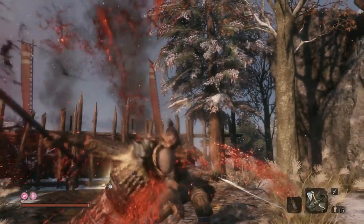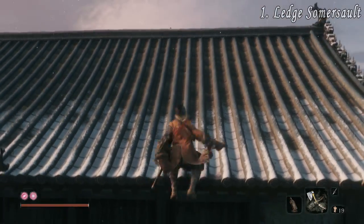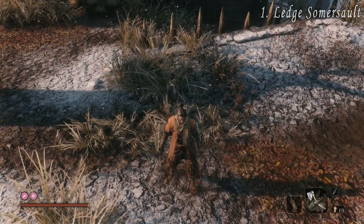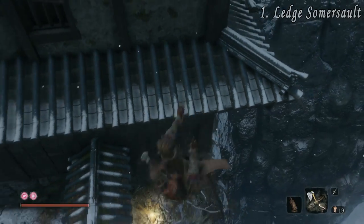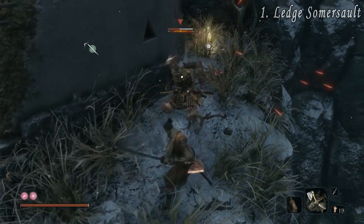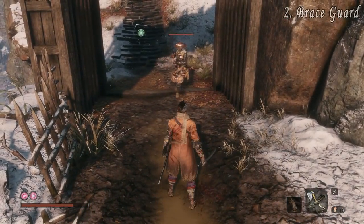If you claim to know all of them, then you're a liar. At number one we have the Ledge Somersault. To perform it, all you have to do is hold the direction away from the ledge whilst hanging and press the jump button. It's a useful trick to get behind your enemy for a surprise attack, or just to show off.